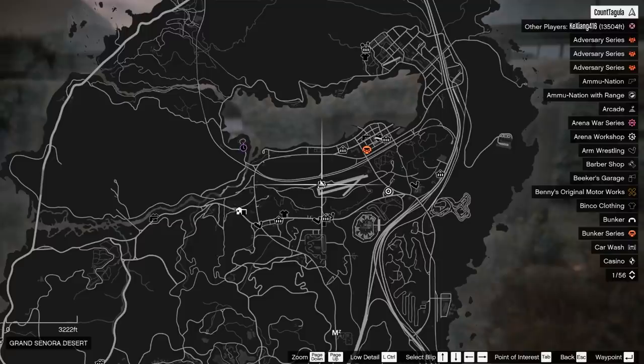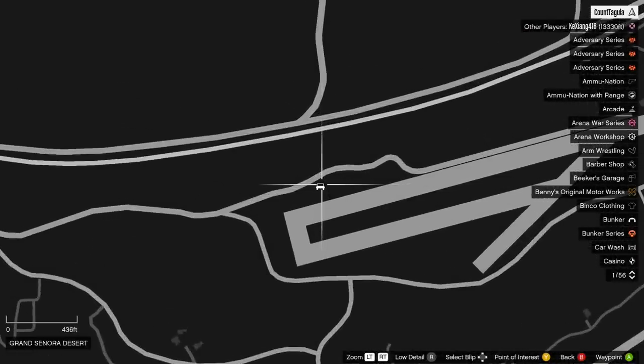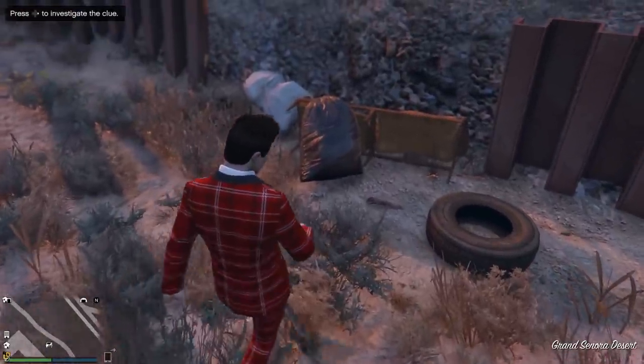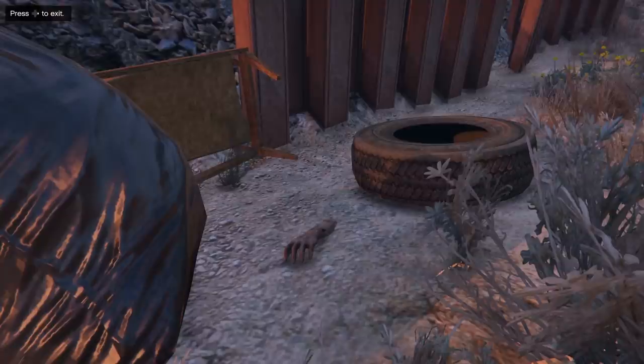Next up is a pretty creepy one in the Grand Sonora Desert. It's right next to the airstrip right about here. And in between this tire and garbage bag is a hand. Terrifying.